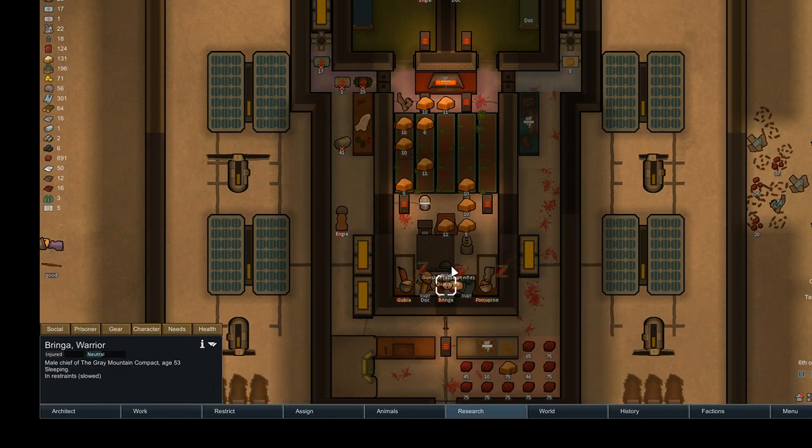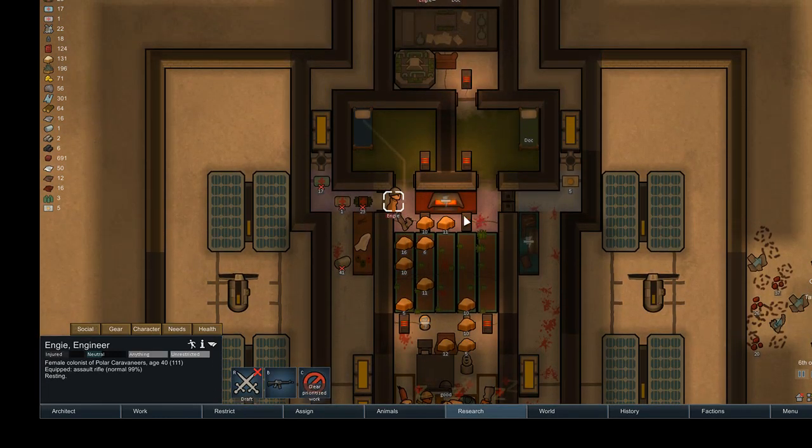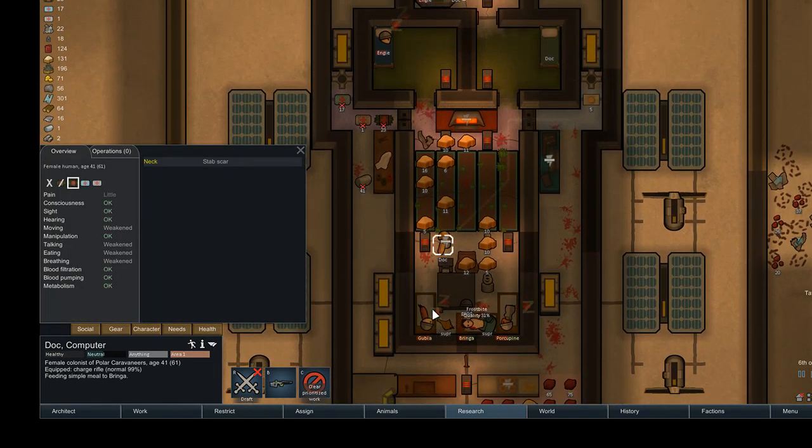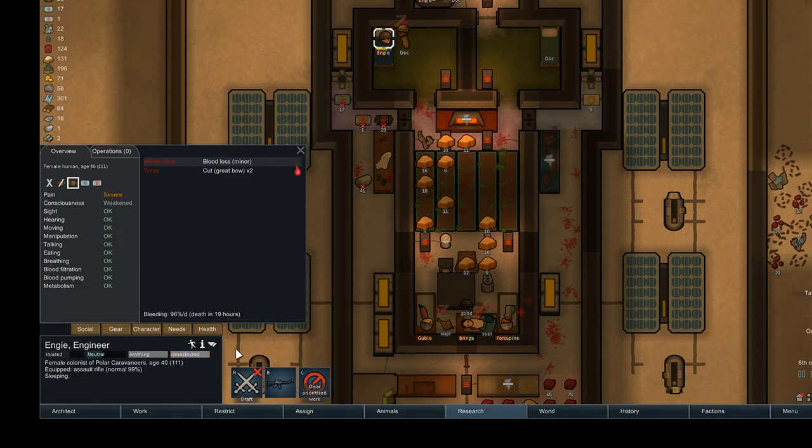Engie, go rest so you're not dripping blood all over the place. I'm going to treat Engie — should be pretty fast, she only took two hits. That gets her back in the game, and I'm going to have her start cleaning up all this blood everywhere.